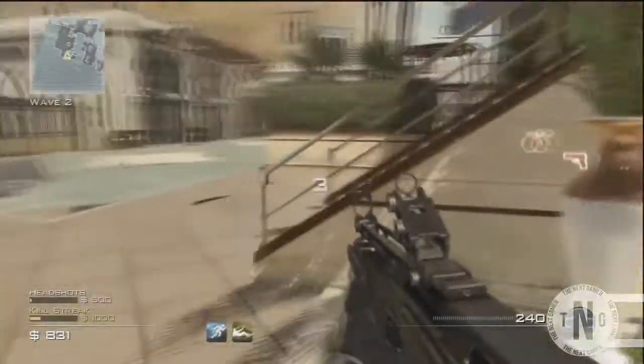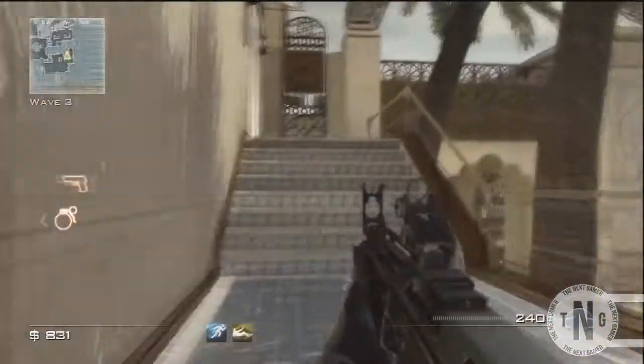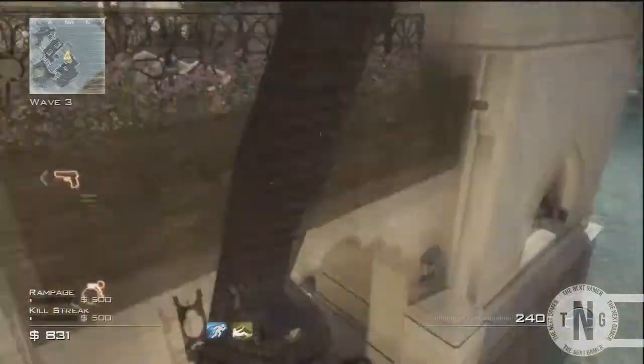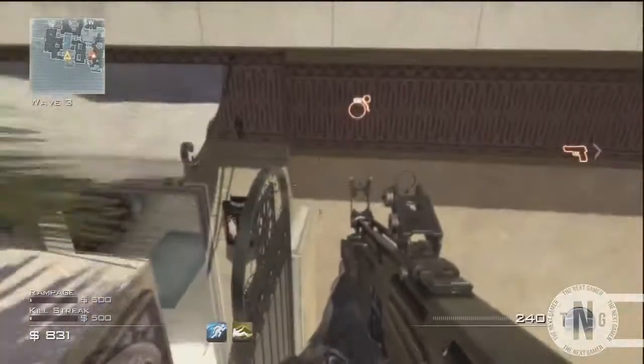What's up guys, dig23100 here. Today I'm showing you a brand new survival glitch — this is an invincibility spot on the map Oasis, which is on the DLC map.